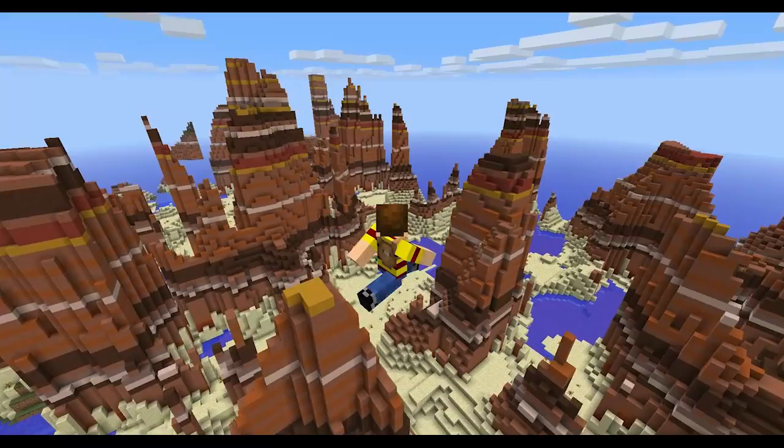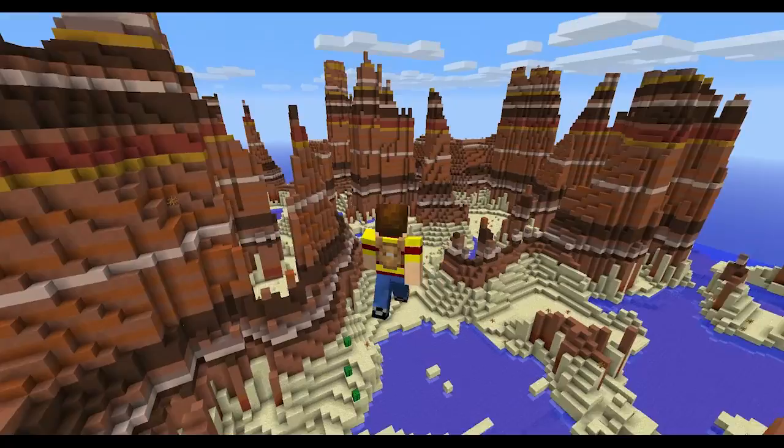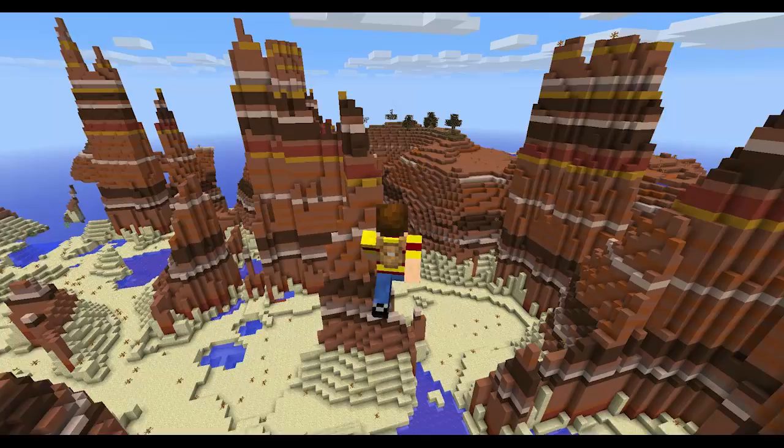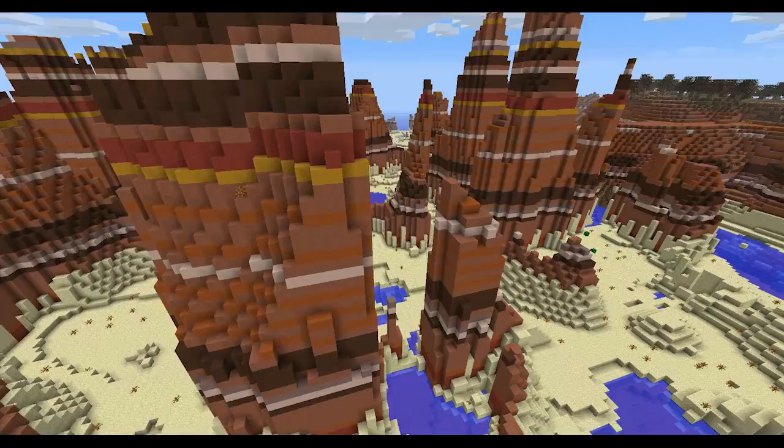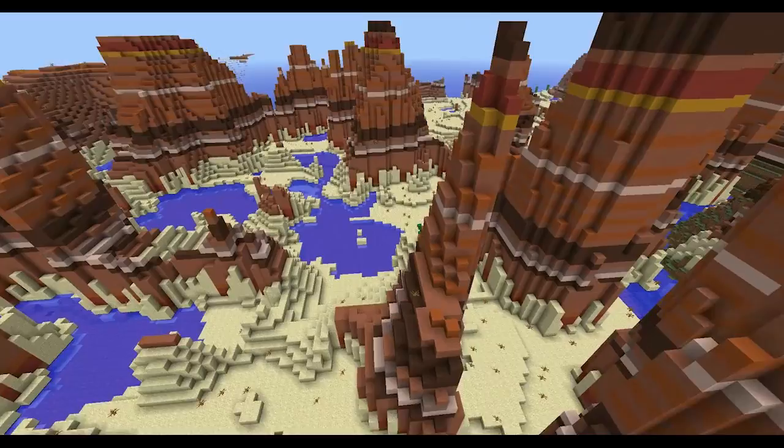The pre-release came out for 1.6.3 today, so we'll probably be getting that in a week. The big fix is also one that's going to be in 1.7 as well — it's structures, like witch huts, nether fortresses, etc. They weren't getting saved with the world files, so there were a lot of issues with that. But that has been remedied. I was hoping for lag fixes for zombies and horses, but 1.6.3 is just going to fix this one bug, which is still a good thing.